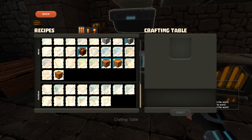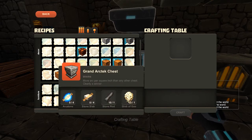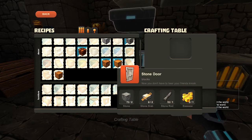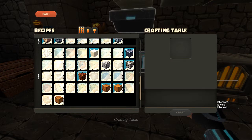Nope, no new windows. So I don't know what I need to do to unlock that. A lot of this stuff is - ooh, grand architect's chest - a lot of this stuff is based on crafting some other things that you may not otherwise use.